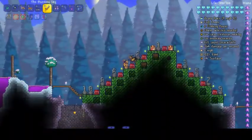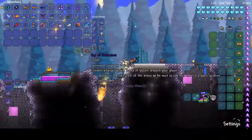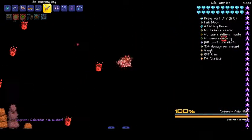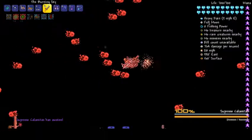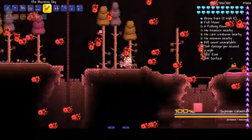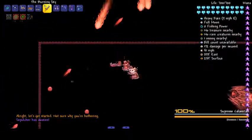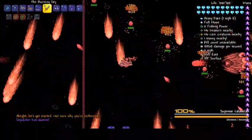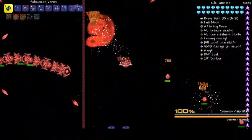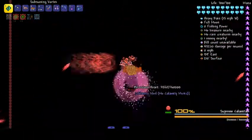Number two is Supreme Calamitas. I think a lot of people would probably put Supreme Calamitas at number two. But there is a boss which I much prefer at number one — well, I wouldn't say much prefer, but it's a more cool boss fight. I think everyone will know what it is if they watched one of my more recent videos. Sepulcher — to kill Supreme Cal you have to kill all these brimstone hearts which spawn in the fight, and then once you kill all of them the worm, the Sepulcher, will die. Or you could kill the worm without killing the hearts, but he only ever takes one damage, so you might as well just kill the hearts.